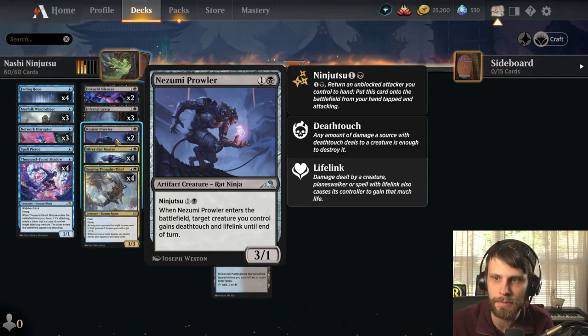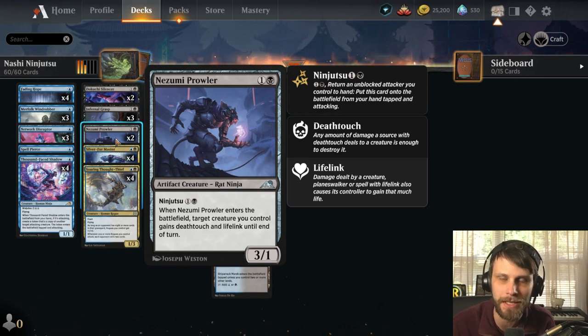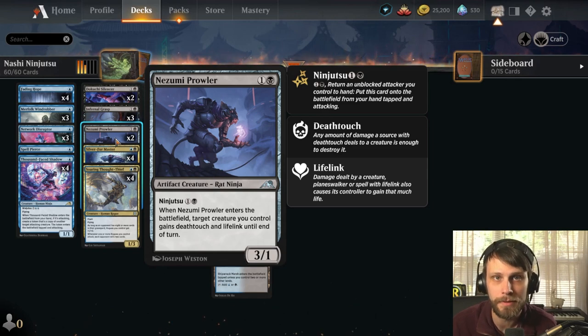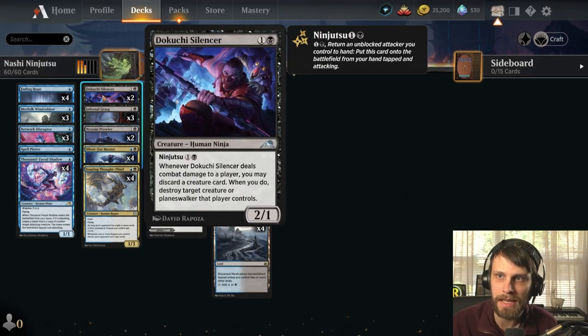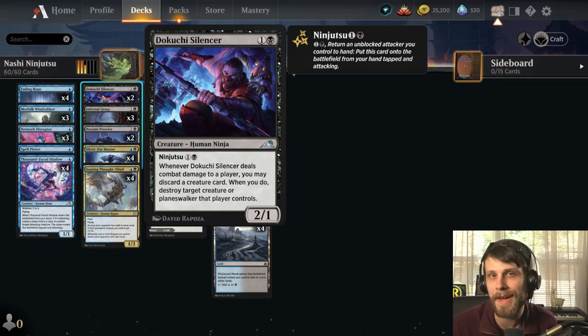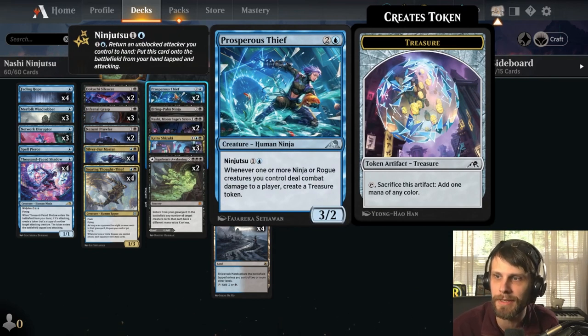Nezumi Prowler has a Ninjutsu cost of one and a black; when it enters the battlefield, target creature you control gains deathtouch and lifelink until end of turn — think of this as a removal spell. It can target itself if needed. The Silencer is a two-one for two with a Ninjutsu of two. When it deals combat damage to a player, you may discard a creature card; if you do, destroy target creature or planeswalker that player controls. That's very key for us because we don't have a lot of ways to deal with planeswalkers other than attacking in.